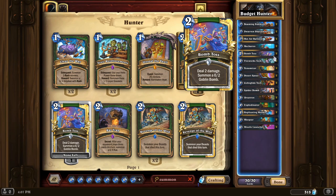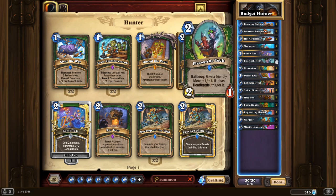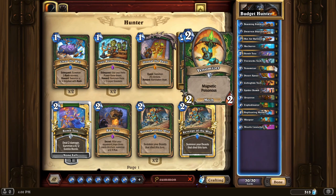Bomb Toss deals two damage and summons a 0/2 Goblin Bomb — Goblin Bombs deathrattle for two damage to the enemy's face, so it's a good aggressive card and you can magnetize things onto the bomb. Fireworks Tech gives a friendly minion +1/+1 and if it has a deathrattle, triggers it immediately — so on a Goblin Bomb, the bomb deals two damage to the opponent's face and becomes a 1/3. Your opponent then has to remove it too because it can keep hitting face, meaning they'll take another two damage eventually. Venomizer is a 2-mana 2/2 magnetic with poisonous — you can play it as a +2/+2 buff onto anything, and since it's poisonous it can kill any minion it touches. It's basically core to a mech hunter deck.